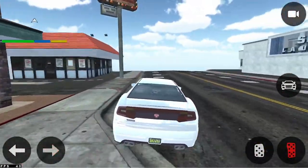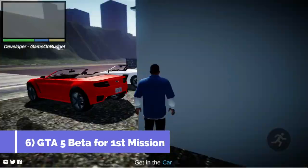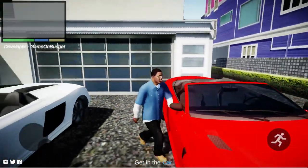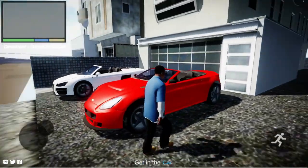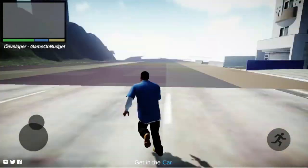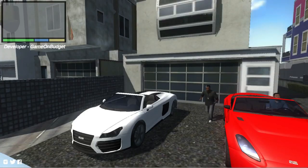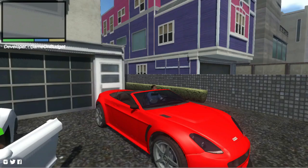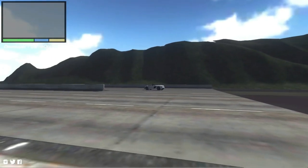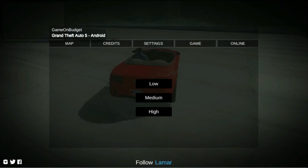Check whether your device is capable or not before you download it. The 6th one will be GTA 5 Beta for the First Mission. You can download this beta version and play the first mission of GTA 5. This mode is also developed by Game on Budget. Here you get two cars, which you get in the first mission. You can see the graphics — it's awesome. You can set low and high settings according to your GPU.